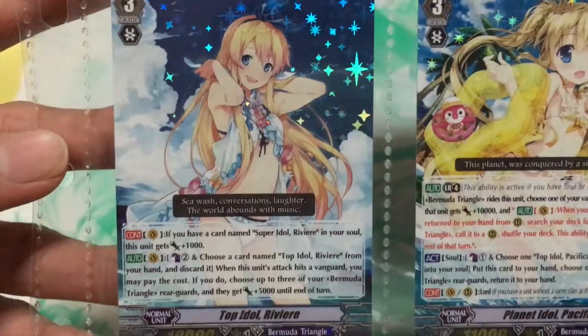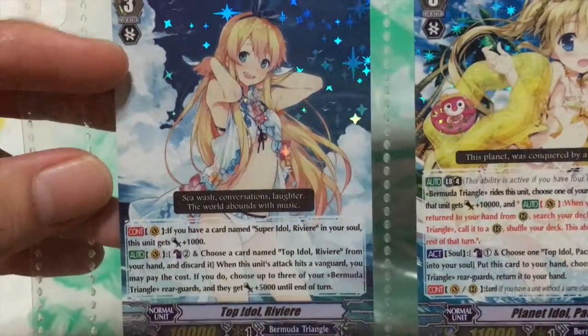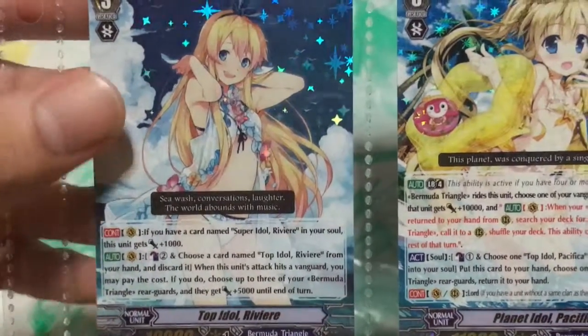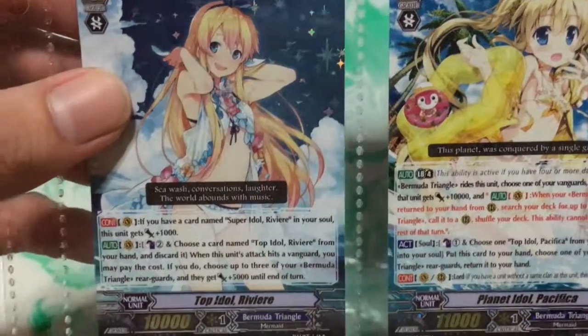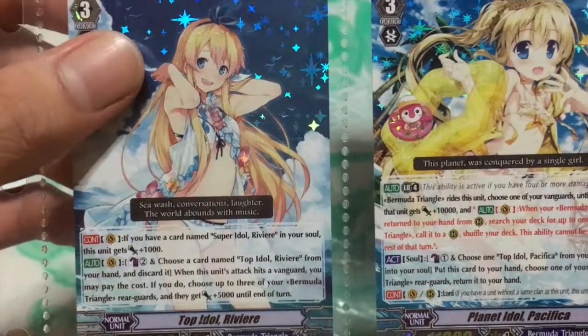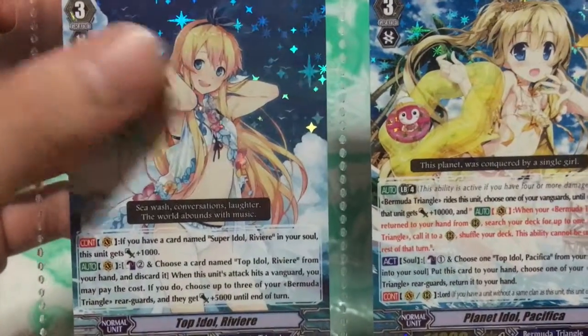After that we have Top Idol Revere, also a reprint. She was previously a triple R from EB02, a very old card and high rarity, now reprinted with new artwork. It's quite appropriate that they reprinted her since she has legion support — if you run Trolls, you can play her with Trolls.